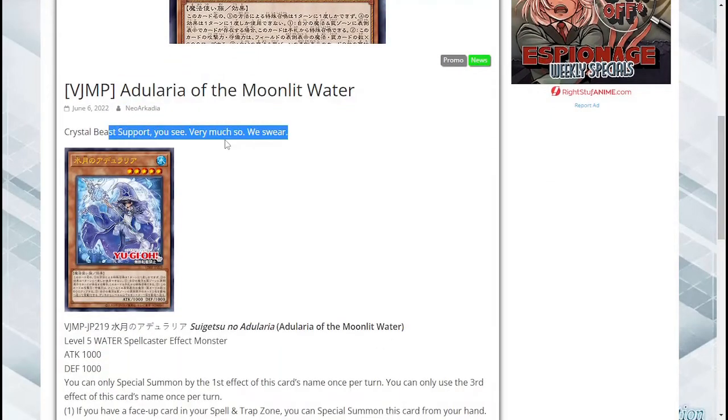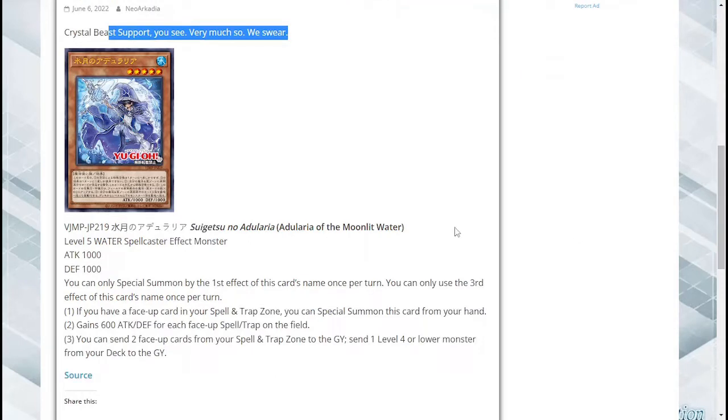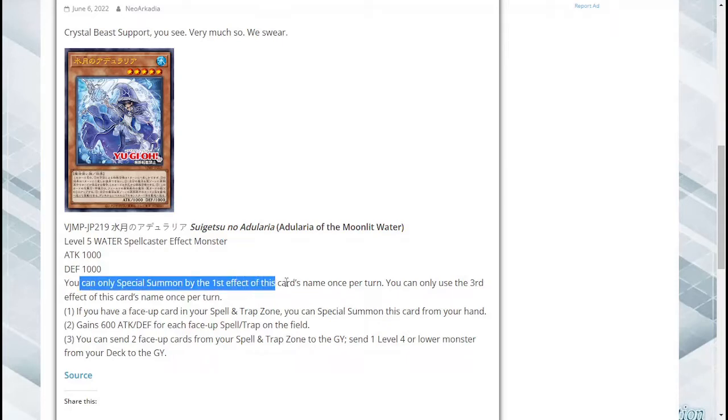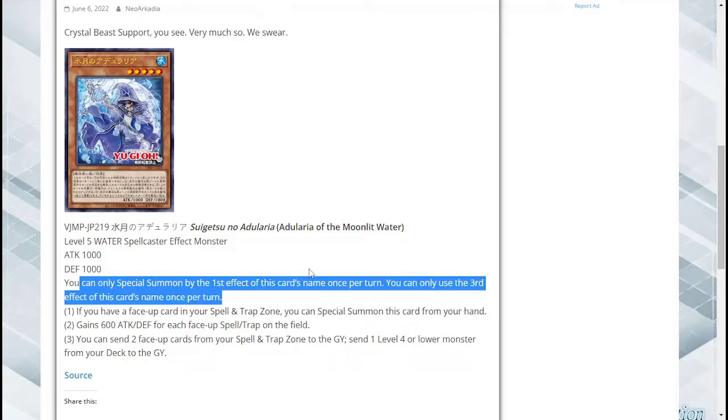Crystal Beast support, you see. It is a level 5 Water Spellcaster effect monster with 1000 attack and 1000 defense. You can only special summon by the first effect of this card's name once per turn. You can only use the third effect of this card's name once per turn. Okay, good to know.